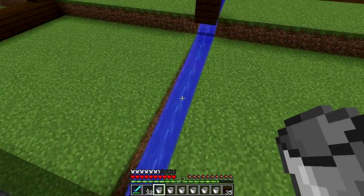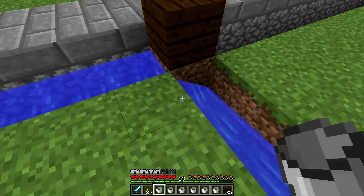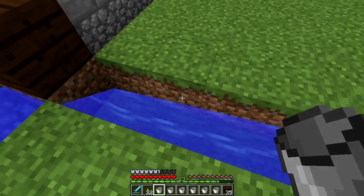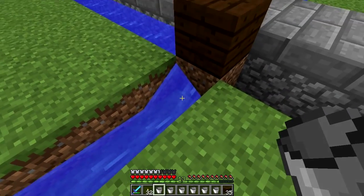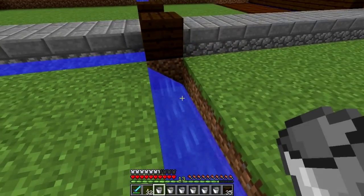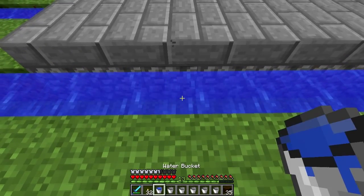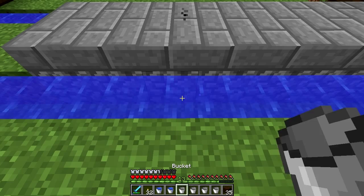Does that water look weird? I bet it's because there's water here — this water looks messed up too. Oh my gosh, I've never seen that happen before. Ah, Minecraft.